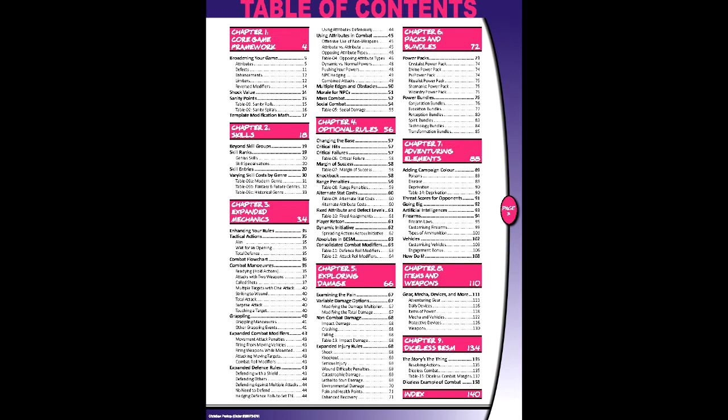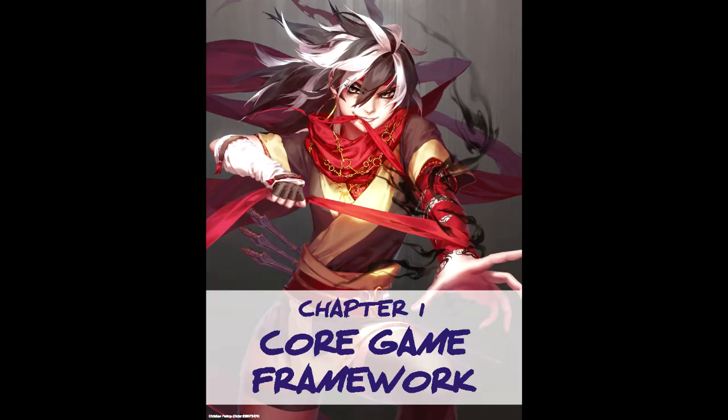Extras introduces — rather reintroduces — some mechanics familiar to BESM veterans. This chapter reflects some of that, starting with additional options for several attributes and defects. Often, this takes the form of new enhancements and limiters for attributes, and three new defects. Each of these expansions are clearly designed for the expanded game mechanics presented in the book later.